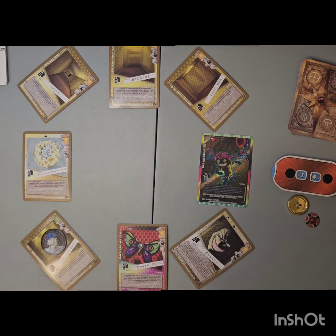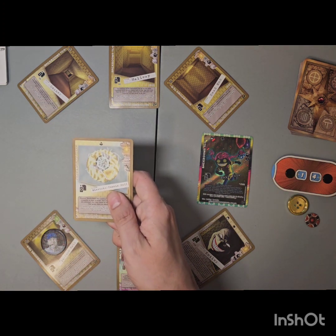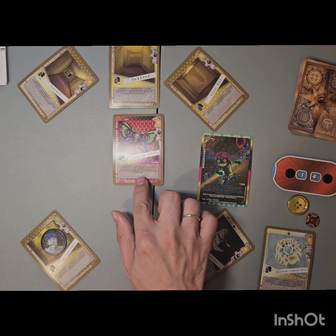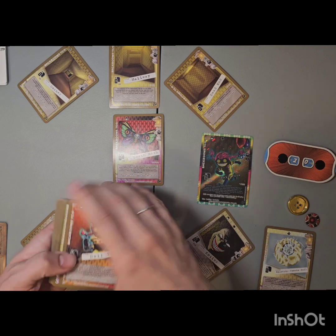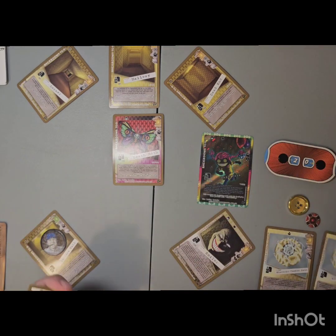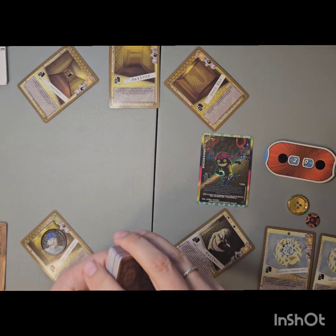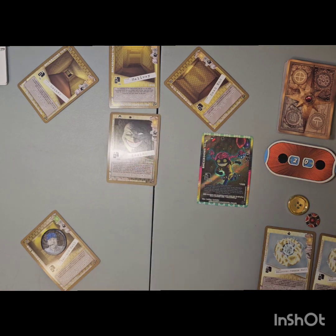So we're going to start on the Lecture Hall. I'm going to take an item first — I'll grab this electric tennis ball. I have to either be engaged or distracted, so I'll grab an item with the Death Moth. I'm going to get one item from the pool pile — another electric tennis ball — and then shuffle the moth back in. I'll go ahead and be engaged with the Smiler.